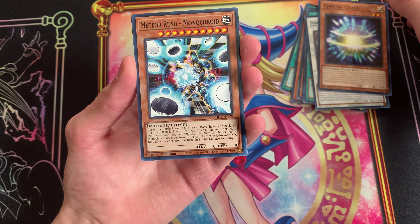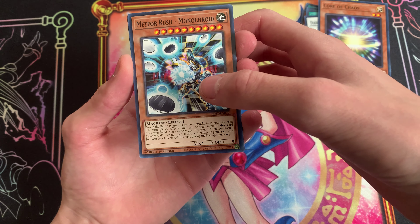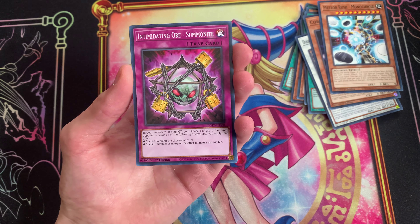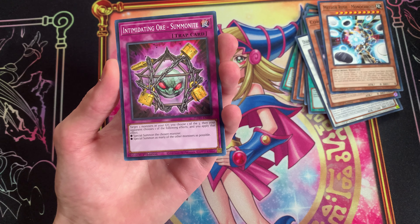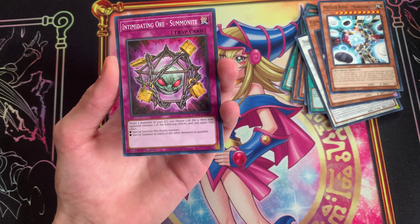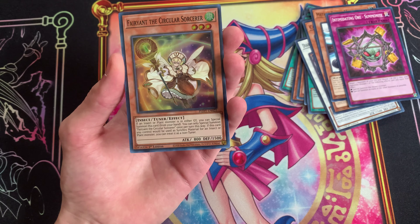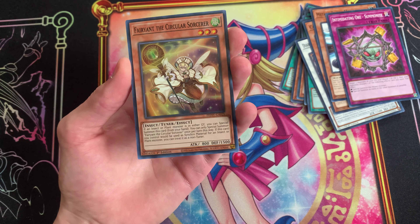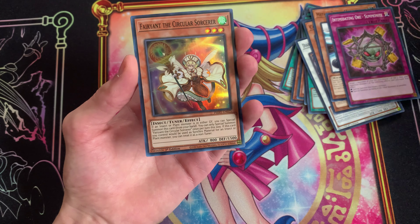Meteor Rush, Meteor Rush. Monocroid — I don't know, I can't pronounce it. Summonite: target three monsters in your graveyard, you choose one of the three, then your opponent chooses one of the following effects and you apply that effect — that chosen monster is special summoned, as many other monsters as possible. That's kind of cool. Fairy Ant the Circular Sorcerer — that's not an ant, it's a person!